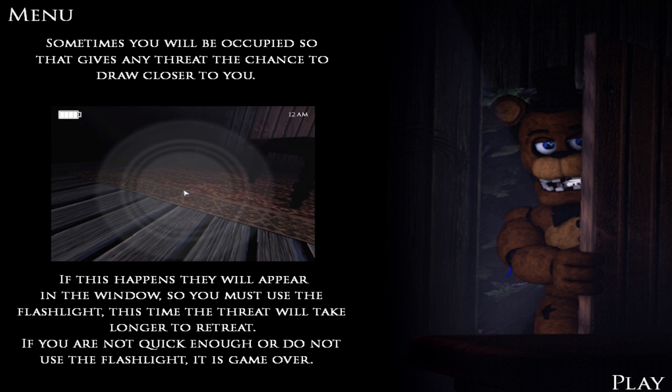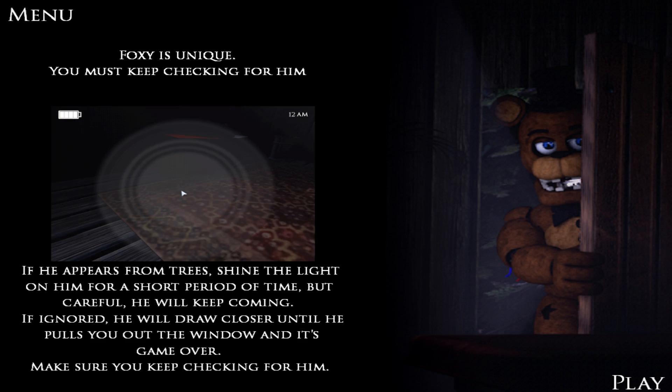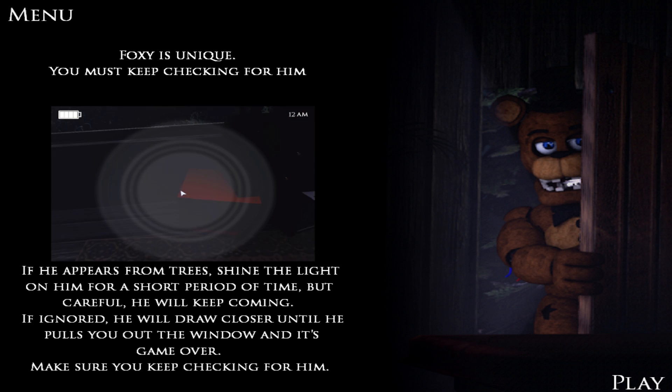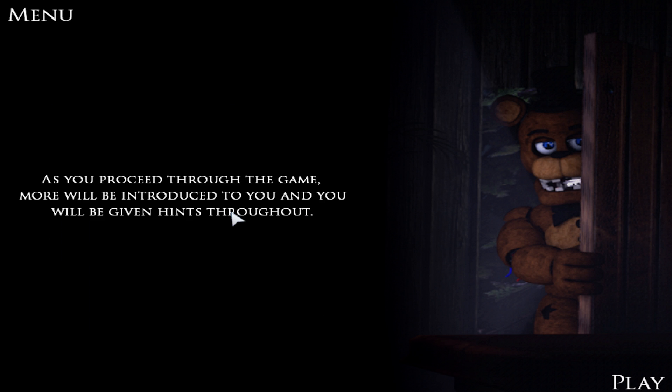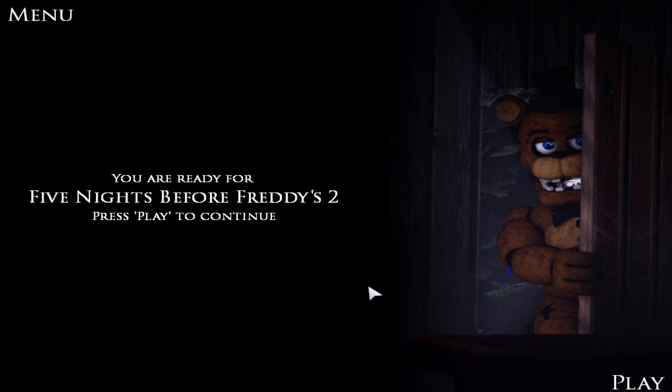The flashlight does not work at all on some threats, so make sure you know your threats. Sometimes you will be occupied, giving any threat the chance to draw closer. If this happens they will appear in the window, so you must use the flashlight — the threat will take longer to retreat. If you're not quick enough, it's game over. Foxy is unique: keep checking for him. If he appears from the tree, shine the light on him briefly. If ignored, he draws closer until he pulls you out the window.